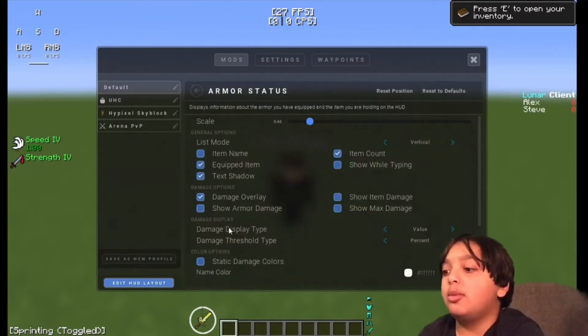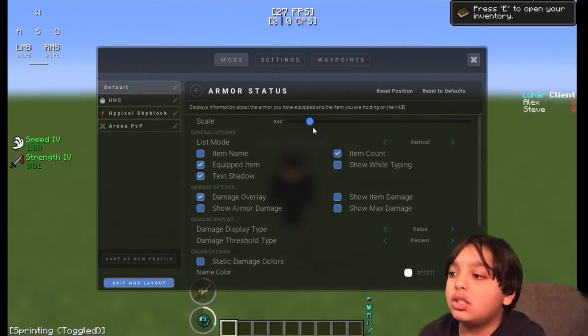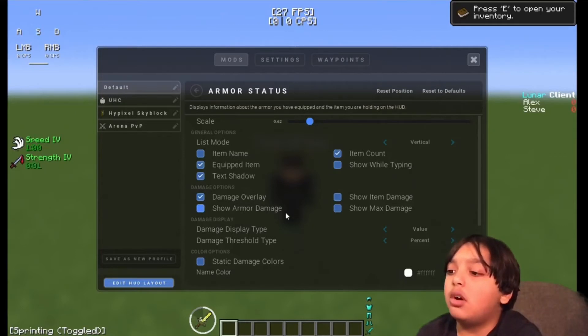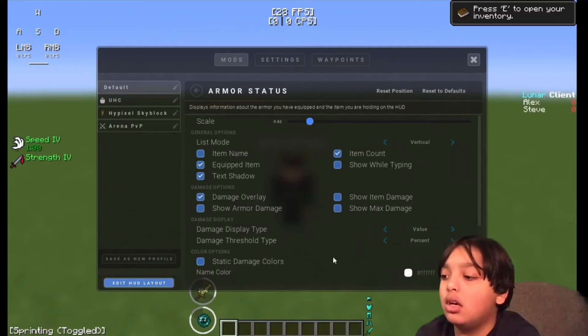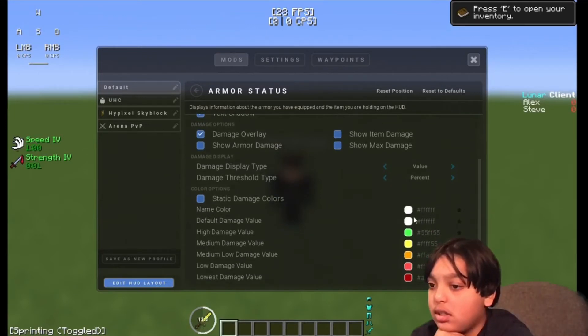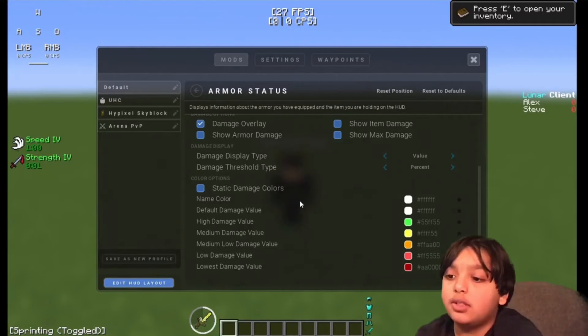For Armor Status: Scale 0.62. List Mode: Vertical. Item Name: Off. Equipped Item: On. Text Shadow: On. Item Count: On. Show While Typing: Off. Image Overlay: On. Image Display type: Value. Image Threshold type: Percent. Static Damage Colors: On. Name color is white. You can copy all these color values or adjust them however you want.